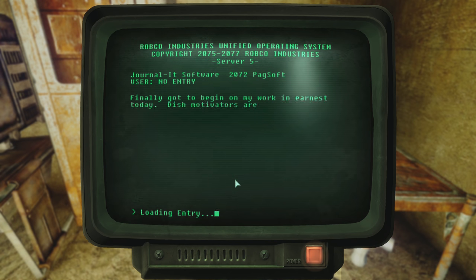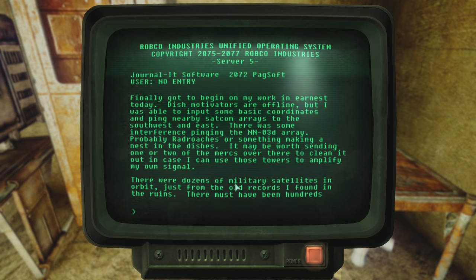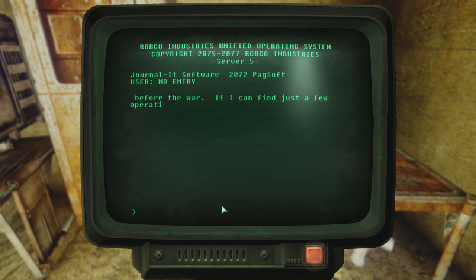In number three: 'Finally got to begin on my work in earnest today. Dish motivators are offline, but I was able to input some basic coordinates and ping nearby SATCOM arrays to the southwest and east. There was some interference pinging the NNO3D array — probably radroaches or something making a nest inside the dishes. It may be worth sending one or two of the mercs over there to clean it out, in case I can use these towers to amplify my own signal. There were dozens of military satellites in orbit, just from the old records I found in the ruins — there must have been hundreds before the war.' So even all these years after the bombs, there are still dozens of military satellites in orbit. It must have been even easier for Captain Maxson to use a satellite to reach out to West Virginia during the events of Fallout 76.